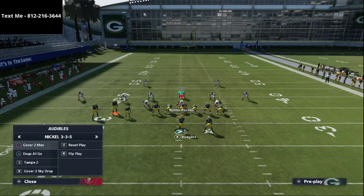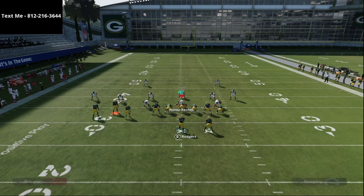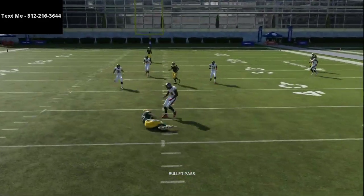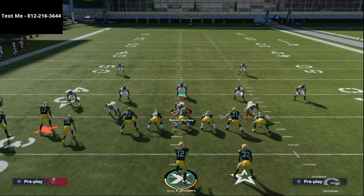So what happens is they may go to man coverage or something, and then when the play breaks down you're going to roll out, they start chasing you, and you throw your delay fade. Make them respect the crossing route first, then start working the delay fade. That's kind of how it works — and that's it for the video.